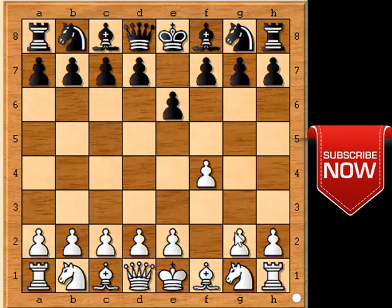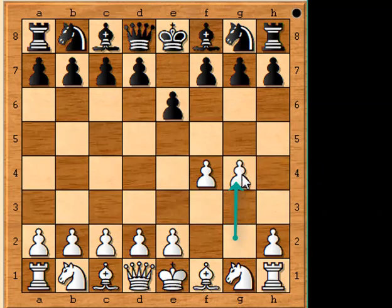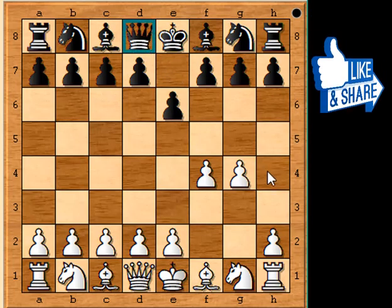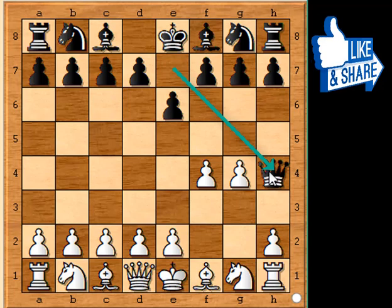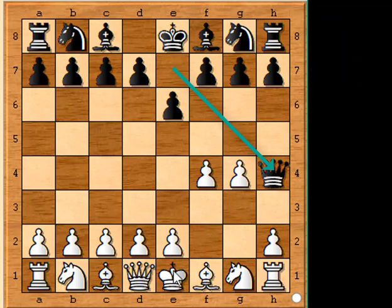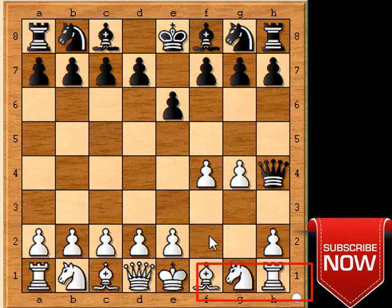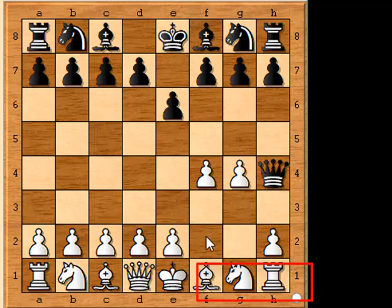Step 3: Your opponent makes the mistake of moving his pawn to g4, which further opens up the king's diagonal. Step 4: You then move your queen to h4 to check the king. White has left his king really exposed. The only place the king can move is in the direction of the queen, which doesn't help. None of the surrounding pieces can block the queen, and none of the surrounding pieces can take the queen. So you've won.